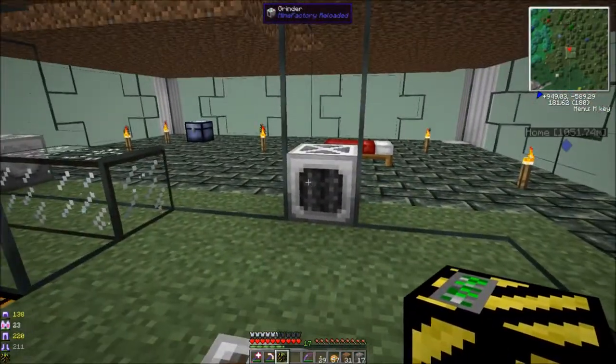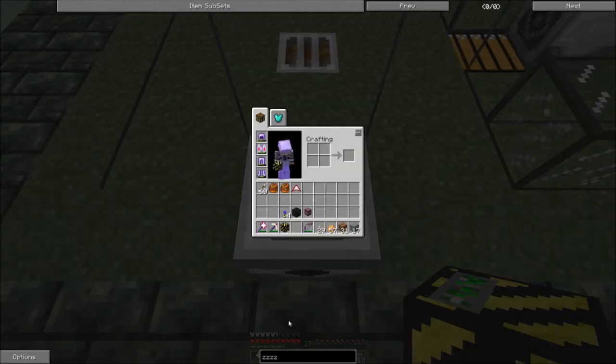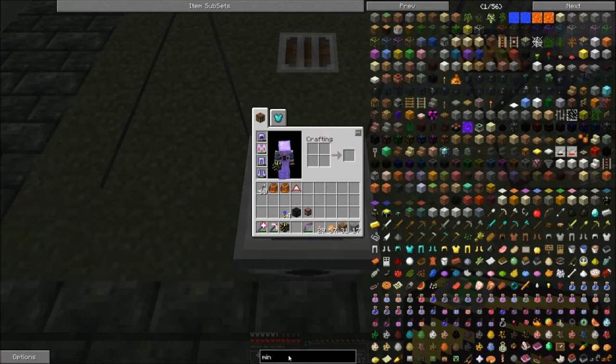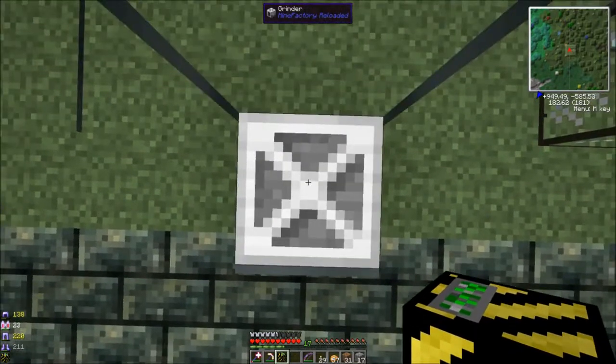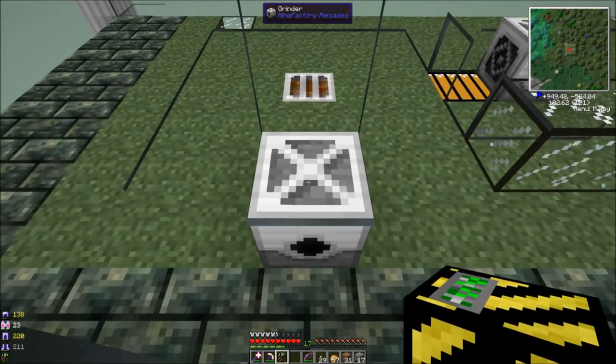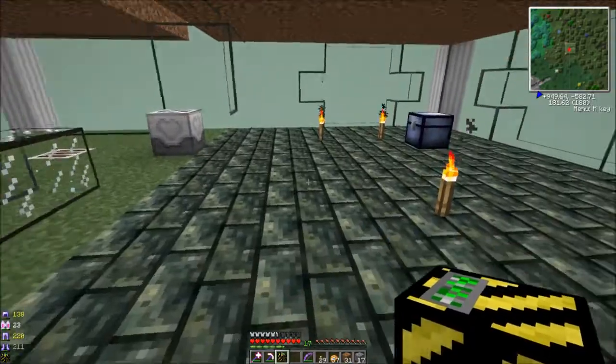Once the breeder goes off, the chronotyper will push babies out the back and they'll come over to the other pen, which has another sewer so it'll get more sewage. The conveyor belt just brings them within range of the grinder, and when the babies grow up the grinder kills them. MFR has a veterinary station, a rancher, and if you use the rancher it drops this meat chunk stuff. But if you use just a grinder — the same one you use for mobs — they drop beef and leather, so we're going with a grinder.